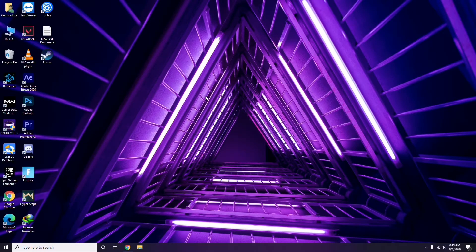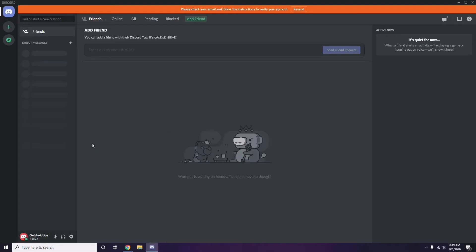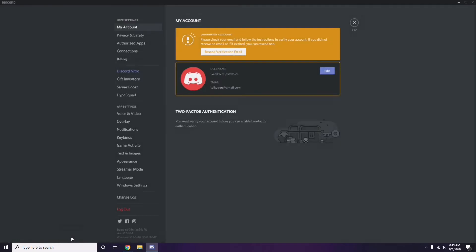Next step involves Discord. Open Discord, then click on User Settings — it's available at the bottom of the screen. From there, click on Voice and Video from the left sidebar.